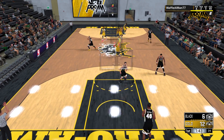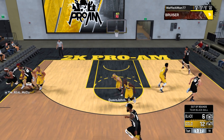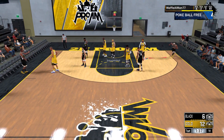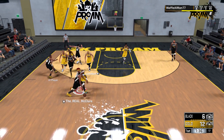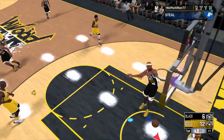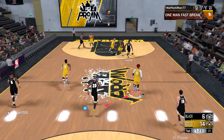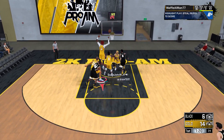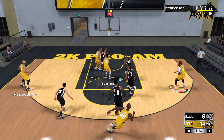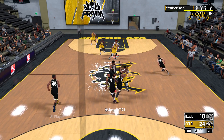Think about it — you got Defensive Anchor Hall of Fame, Pickpocket Hall of Fame, 98 steal, and you're dropping people's ball control by nine. Anyone who's dribbling the ball and they're not a playmaker — as you can even see in this game, I'm easily stripping this sharpshooter. I haven't been getting strips like this in a long time. In 2K18 steals are more about poking the ball out, but now all of a sudden I'm getting a whole bunch more strips leading to steals, and that leads to more fast break points.